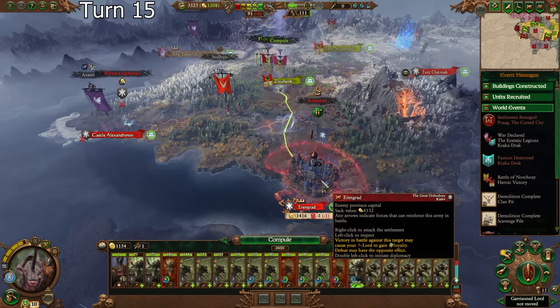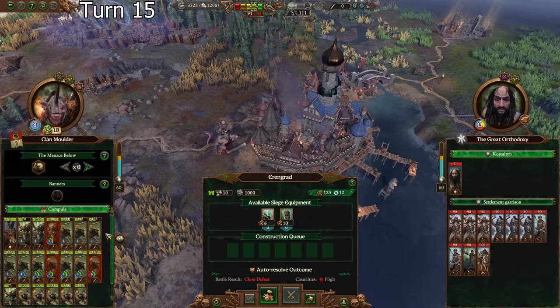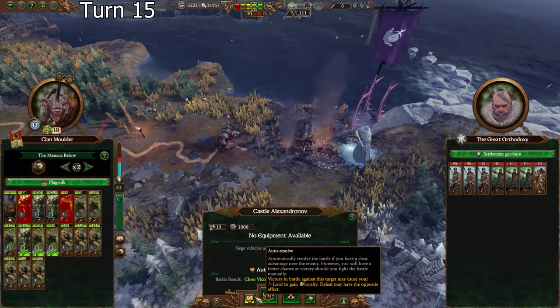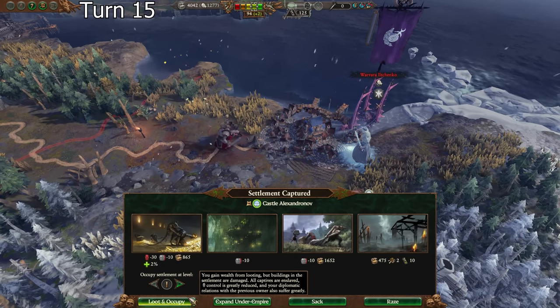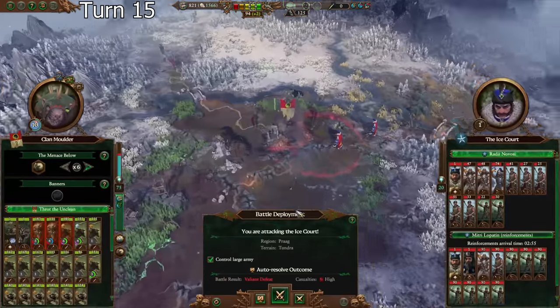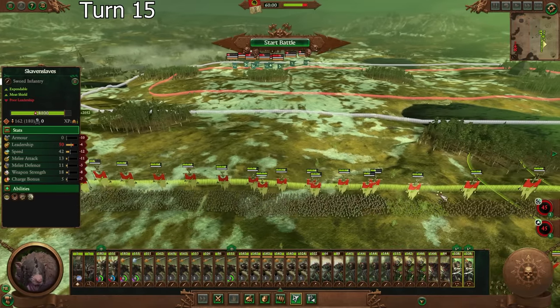I'll start by besieging this and I'll see what the balance of power is looking like. I can't attack it immediately regardless — I don't have a siege attacker. I'm going to start here. I lose only units that I want to get rid of anyways, and I'll be able to recruit more over the end turn. These guys are just going to be fodder because they are garrison units.